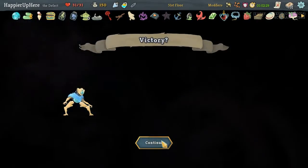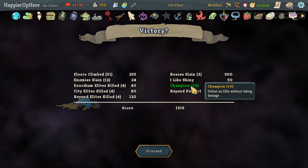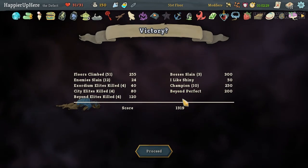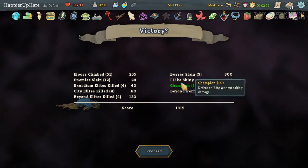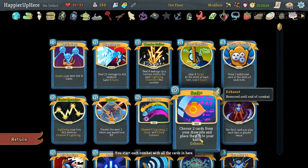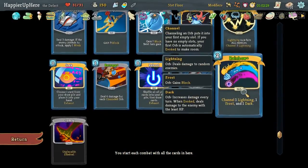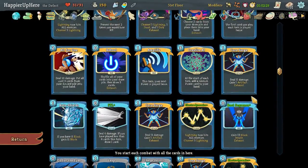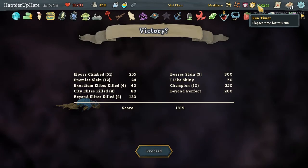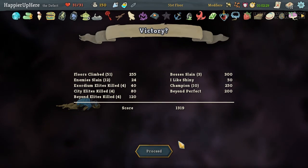1300 — not as high as I thought. We did perfect everything: out of 12 elites, we perfected 10. We did get Beyond Perfect. We didn't get anything else besides I Like Shiny — we just had more than 25 relics. Why didn't we get a Collector's bonus for Electrodynamics? We have one, two, three — we only have three, didn't get a fourth one. That's another 25 points missed. It took us a little over an hour, which also lost us some points. Overall, not bad — this was not a better run. Thanks for watching, bye.